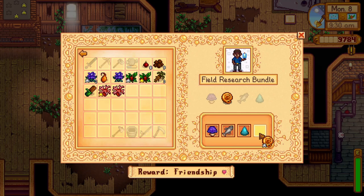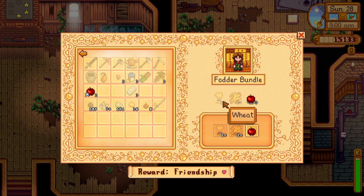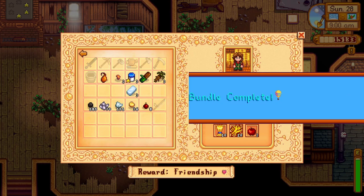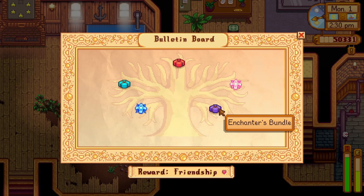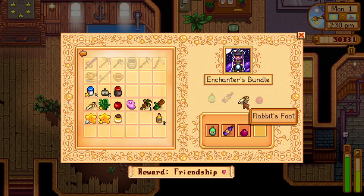For the fodder bundle, you'll need 10 wheat as a summer or fall crop, 10 hay from wheat seeds or bought from Marnie's Ranch for 50 gold each, and 3 apples from the fruit bat cave or by planting apple trees to grow in fall — you'll be rewarded with a heater to place in your barn or coop. For the enchanter's bundle, you'll need an oak resin from a tapper on oak trees, a wine produced from a keg, a rabbit's foot from a rabbit, and a pomegranate from the fruit bat cave or pomegranate trees during fall — you'll be rewarded with 5 gold bars.